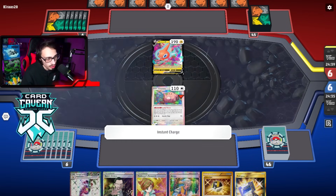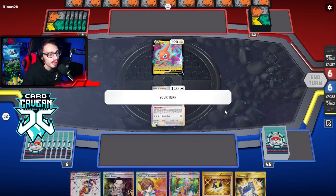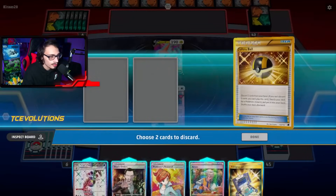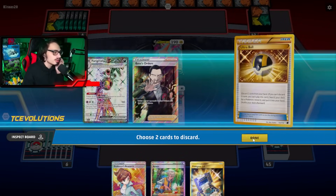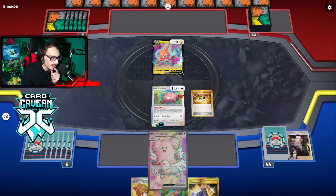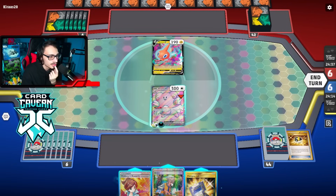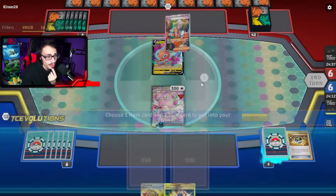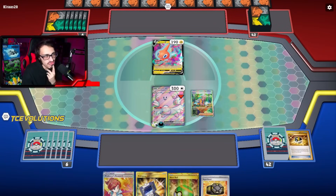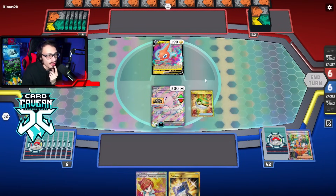Because then we have turn two Blissey potentially. We can just Research or Ultra Ball. Oh, and they just Instant Charge. Well, I don't play Vitality Band or anything so I can't kill them. But we do get a Dark Energy, which is good. See if we can find Iono real quick. We have the Feraligatr in there on the off chance we might need it. Honestly, Arven's probably just fine — we can Arven for a Nest Ball, Rigid Band, or something. I'll just get another Chansey for now.